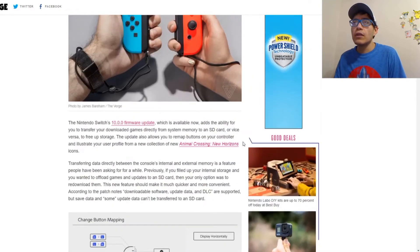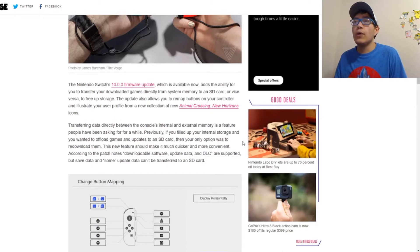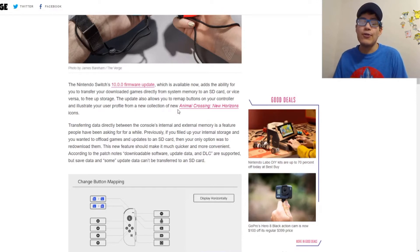Nintendo wanted to make sure your experience was focused on playing games rather than navigating menus, so they made sure you could get in and out of games and menus fast — that's why there are no themes apparently. Now let's talk about the features actually added in this update. First, there are new user icons for Animal Crossing for your profile, which is always a nice addition.